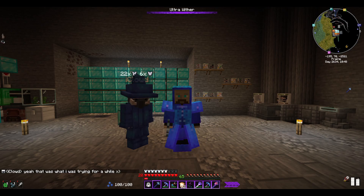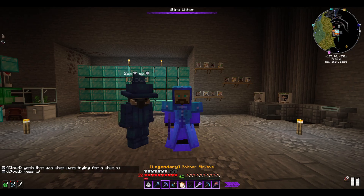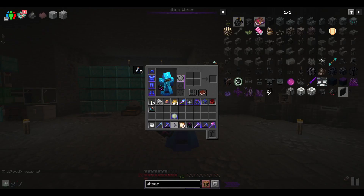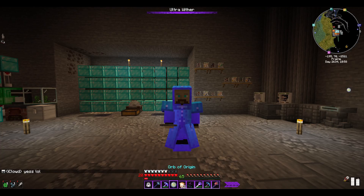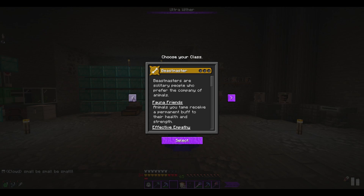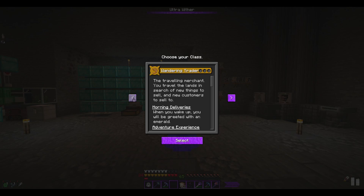Do you want to see what Origin I get? Let's see what we randomly roll. Let's get the Origin Orb and go with random. What class do I want to be this time around? The options are: Warrior, Butcher, Wandering, Trader, Baker, Explorer, Merchant, Cleric, Cook.